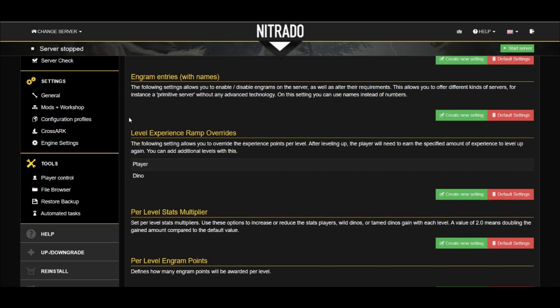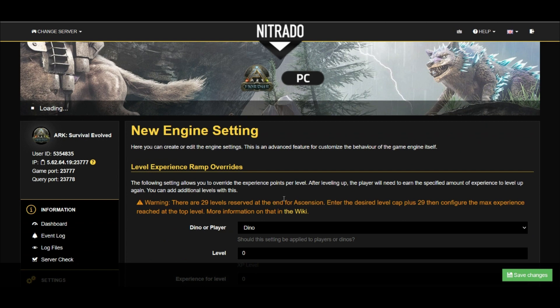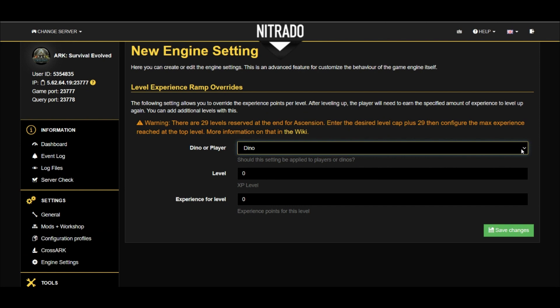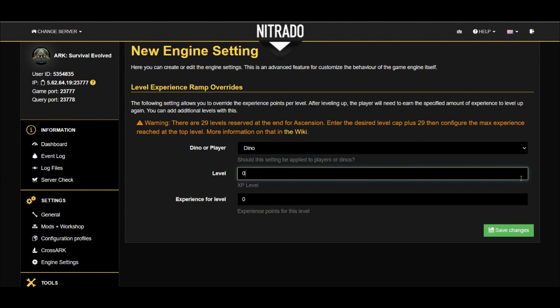Level Experience Ramp Override is the next setting. This allows you to increase or decrease the XP needed to learn each level — so for either you or your dino, this gives you the option to make it easier to get those late game levels.